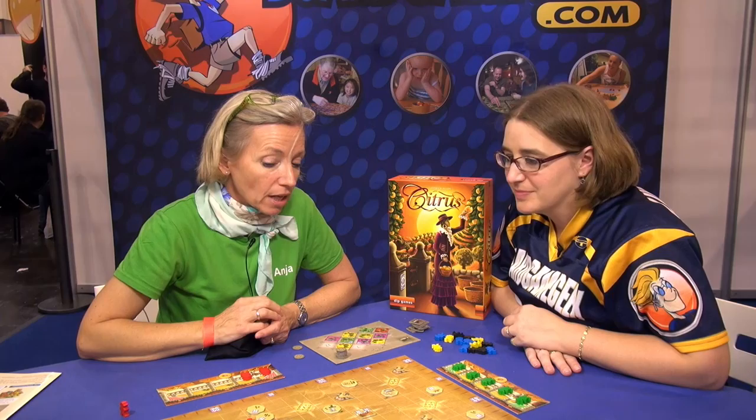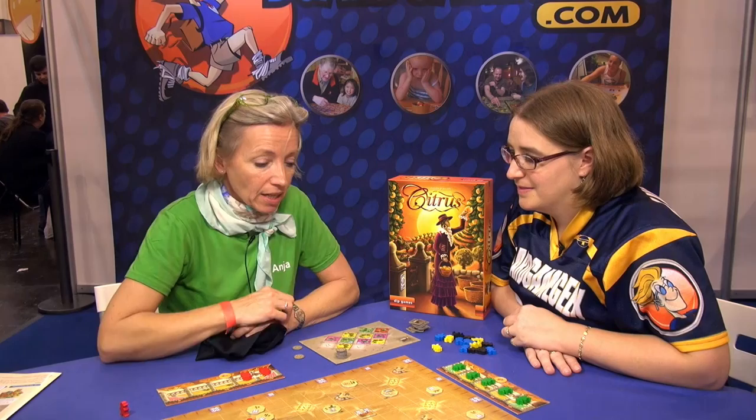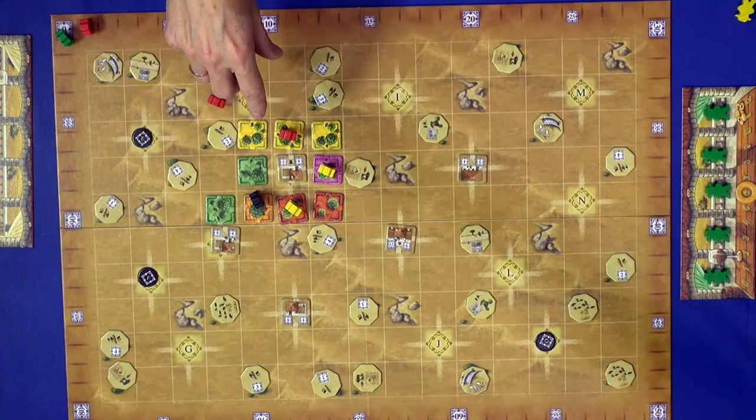The end of the game comes when all plantation tiles are used up from both sides of the display. Then you make the final score: all fincas that are not completely surrounded are scored for the player who has the most tiles there. Also, each plantation tile you own brings you additional points, and the player with the most points wins.